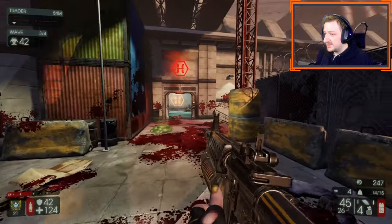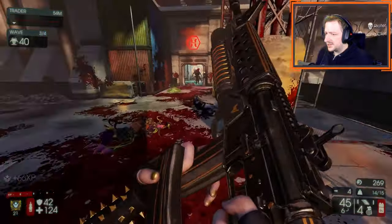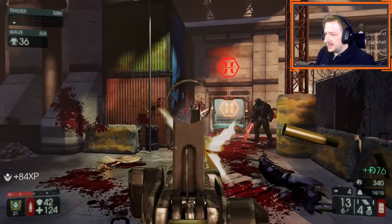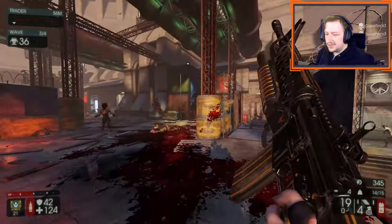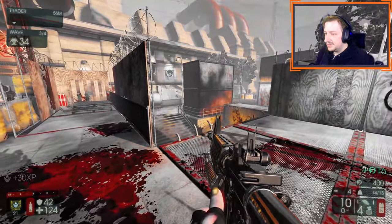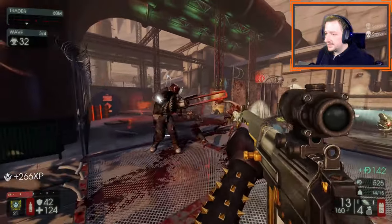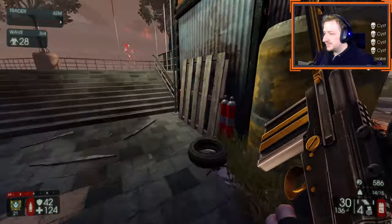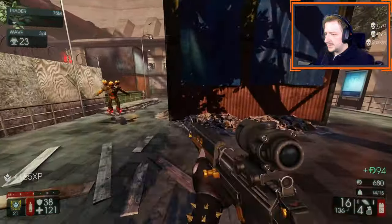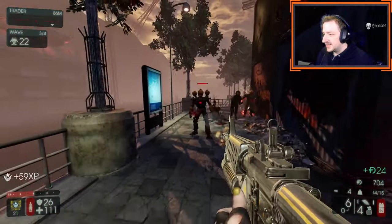Scrake won't be hard since we have the FAL. Flesh Pound also shouldn't give us too much trouble because we have both the FAL and the grenade from the M16. In multiplayer I wouldn't recommend trying to kill Scrakes and Flesh Pounds as soon as they show up, unless multiple teammates are already trying to focus them. Use the FAL to kind of clear our way and use the M16 a bit more.